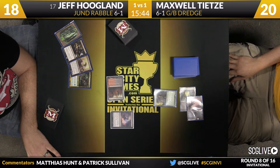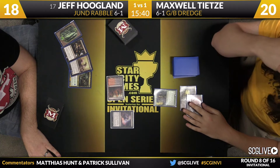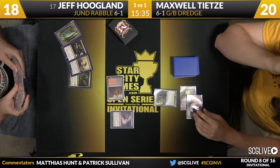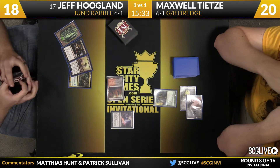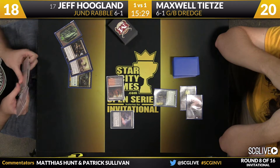We see a turn two Satyr Wayfinder from Max, and he's going to get Thought Seized on turn two by Jeff. He has a third land, an Ultimate Price, a Nighthowler, and a Nyxweaver right now. Nyxweaver — one of the mill engines of the deck. It's kind of this hybrid card where it's not a straight mill card and it's not a straight threat. It mills you a little bit, and then eventually finds you a threat.